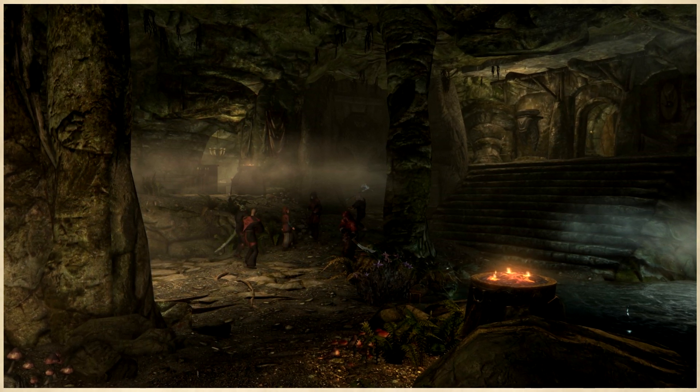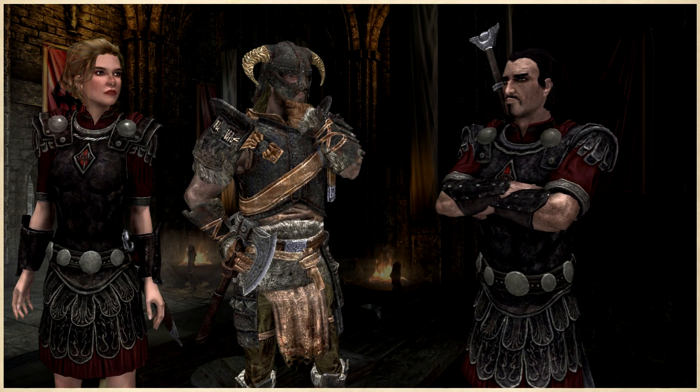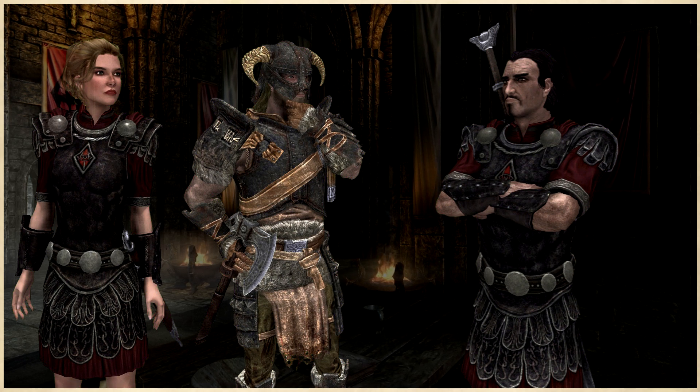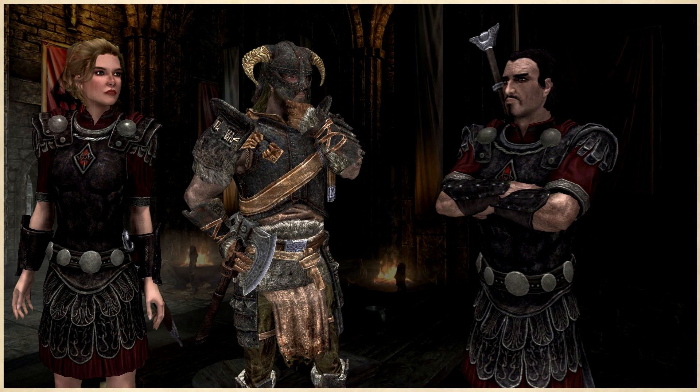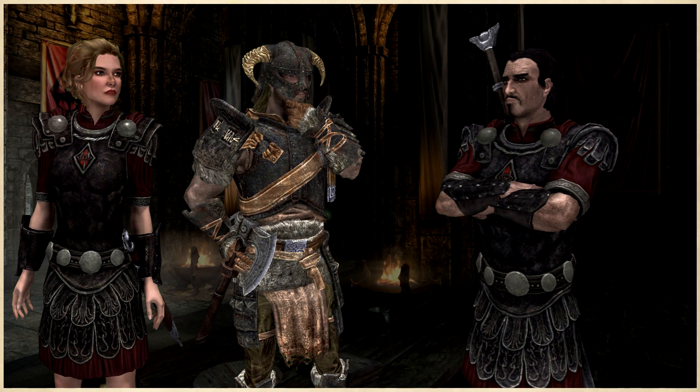Without any clues left, you and Ingrid head back to Solitude to report to Commander Maro the failure of your mission — you're all out of leads and your one prisoner, Festus Krex in the dungeon, isn't talking. So you have essentially hit an impassable brick wall, hence the name of the quest.